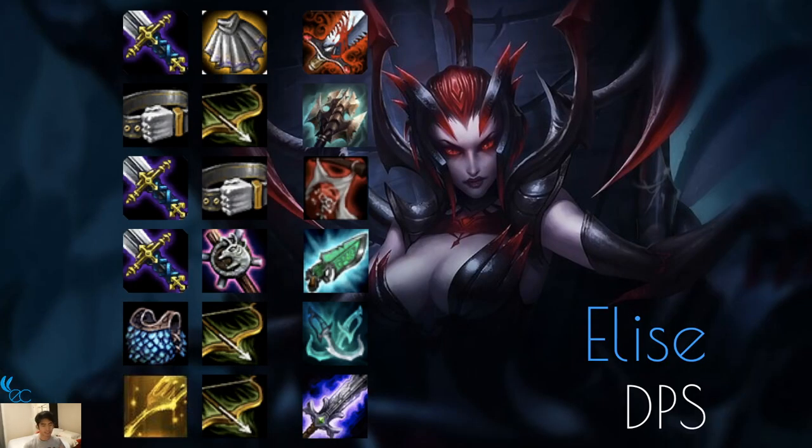Elise is a DPS unit — just like Nidalee, she transforms between melee and ranged. Same items almost. I added Hextech Gunblade because she does lifesteal in her ultimate, so adding more lifesteal on top of Bloodthirster's lifesteal means you get a lot of life back. I put Zeke's on her not because she's Wild, but because she'll probably be centered on your team in a good position for Zeke's. Phantom Dancer is good on her. You can make her a Blademaster since Aatrox is a Blademaster and they're both Demons.